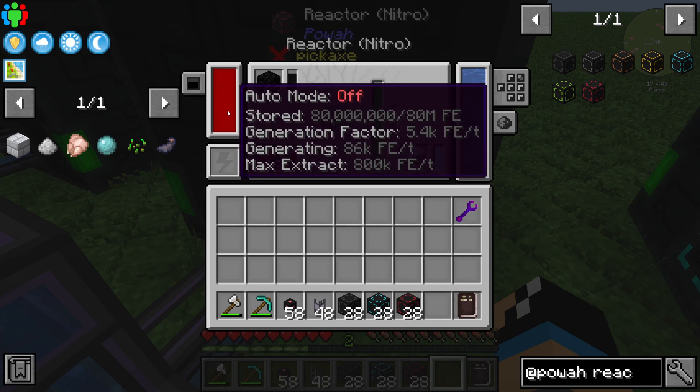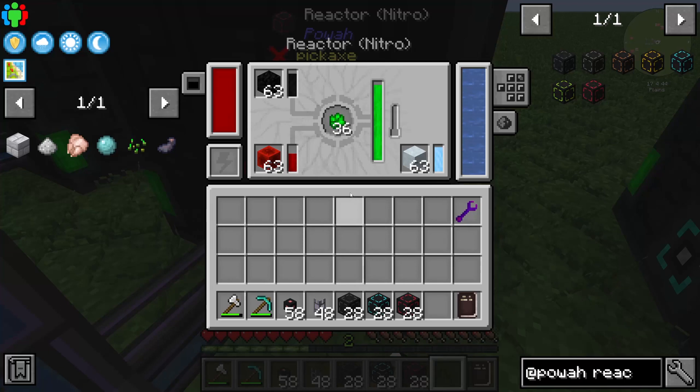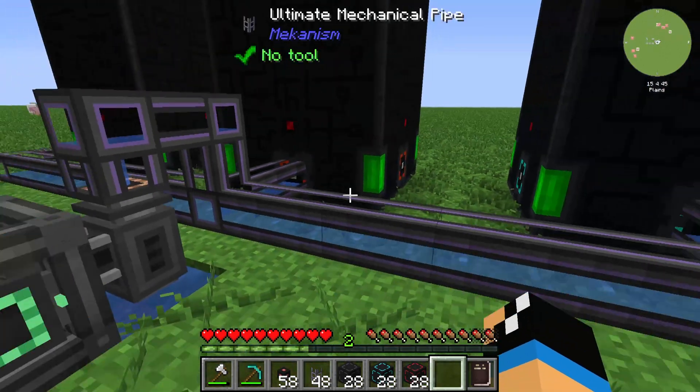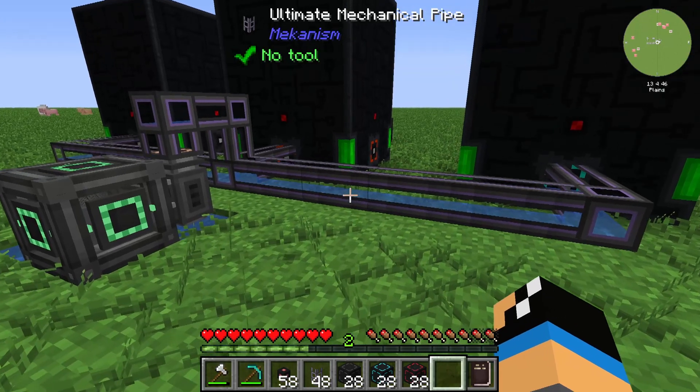With the Diamond, you can see we are actually producing 38,000 Forge Energy — that's a lot of power. That covers the reactors in the Power mod. Thanks for watching and bye!